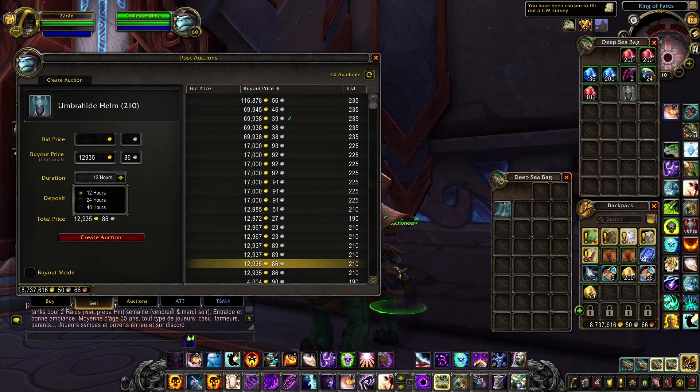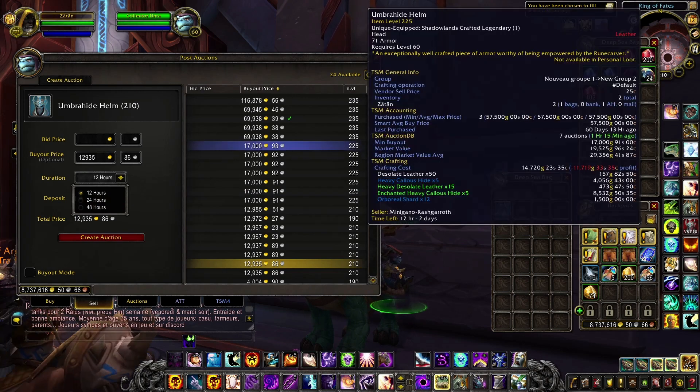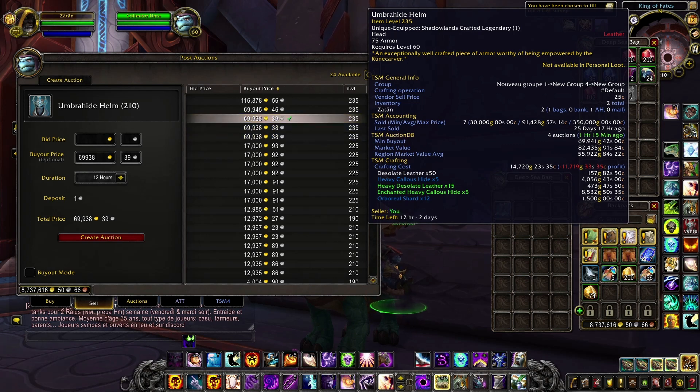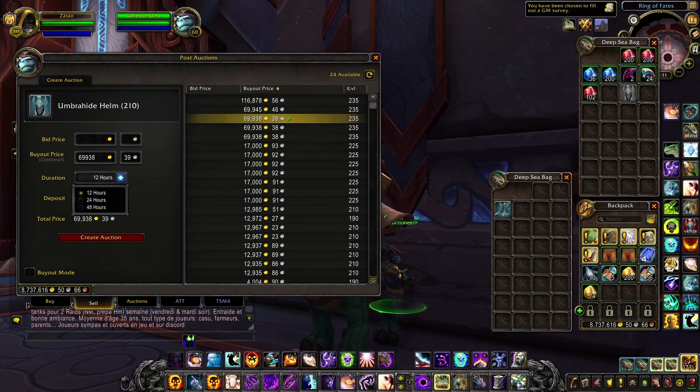The goal is to always have your items up on the auction house, because for instance those two items can be sold in less than one hour, and while people are crafting new items your item will have a chance to be sold as well. So always keep your items up, but if you know you'll be able to repost before the 12-hour expiration, use that.